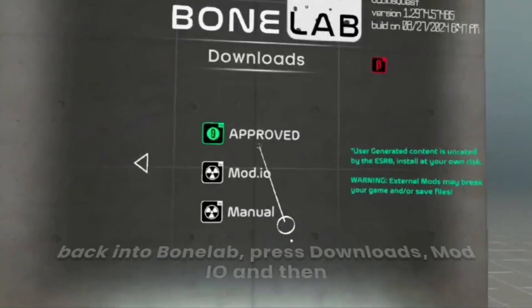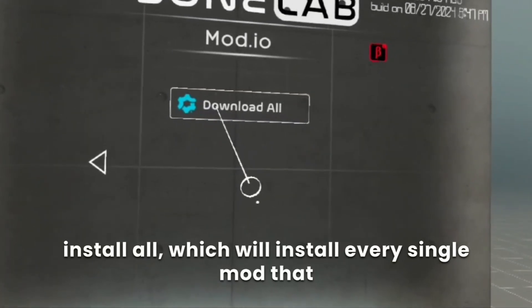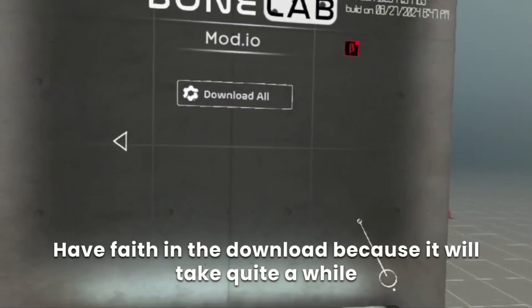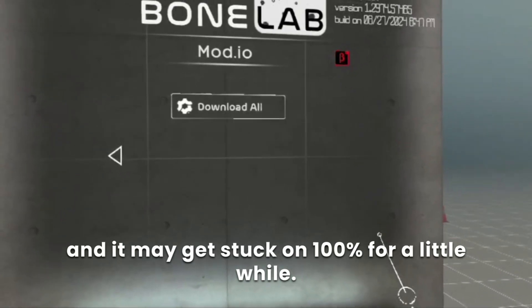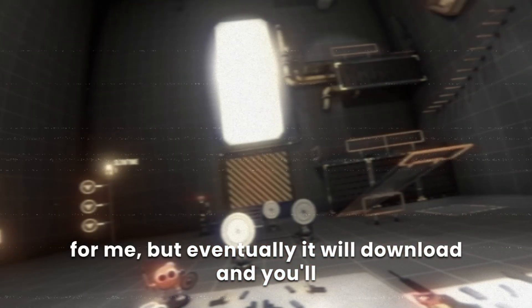Once that's all done, go back into BoneLab, press downloads, mod.io, and install all, which will install every single mod that you have subscribed to on mod.io. Have faith in the download because it will take quite a while and may get stuck on 100% for a bit. Just wait and trust the process — it could take up to 10 minutes, but eventually it will download and you'll be able to play the game.